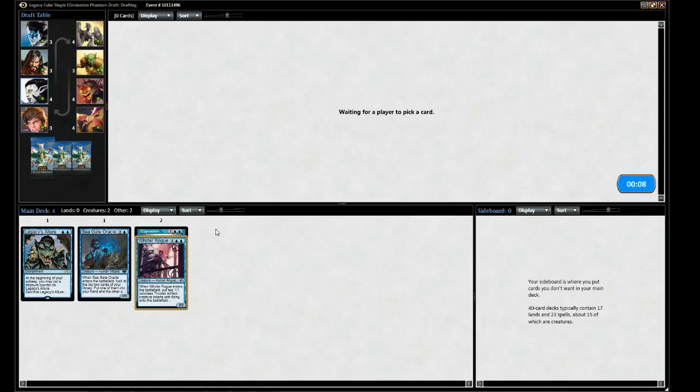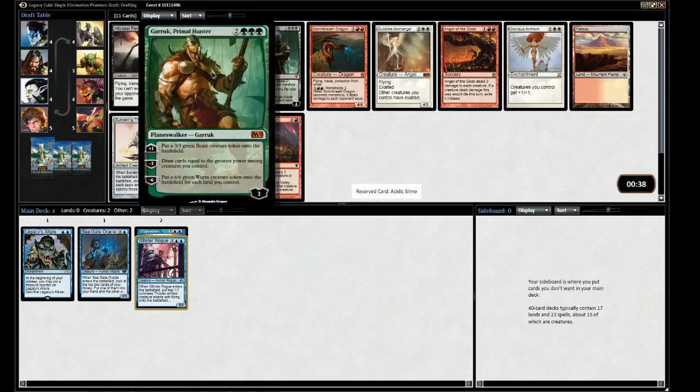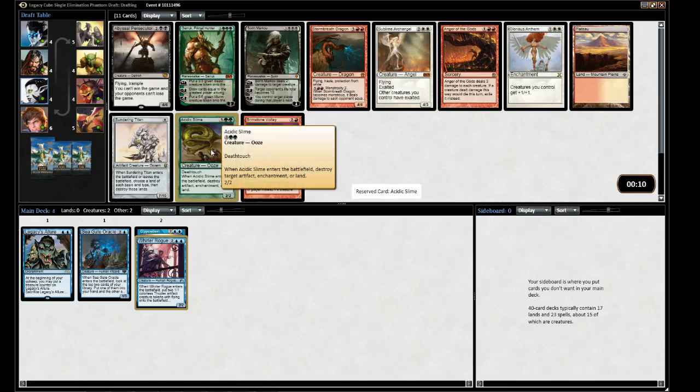No blue in this pack. There's Sundering Titan, but that's not what we are. In green there's Acidic Slime and Big Garruk - both five mana. I think it's Slime - more attrition-y and grindy. It destroys lands and is easier to cast, not triple green.